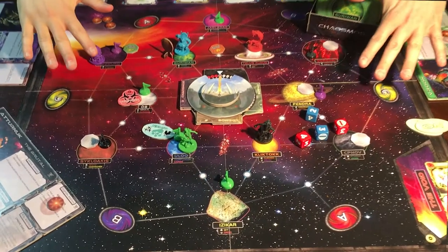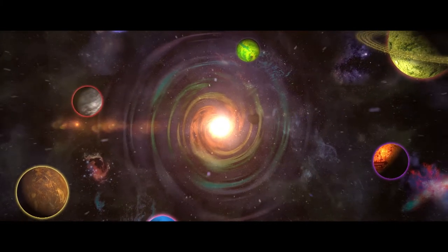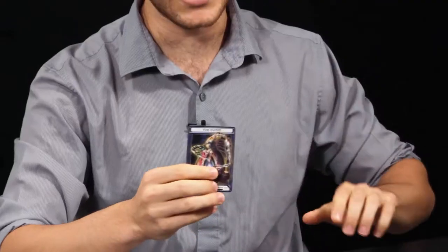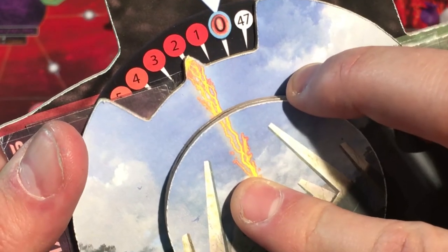You are now entering Chaosmos. Prophecies foretell the death of the universe. Life as we know it is about to end. The only hope left is the ovoid — the seed of a new universe the size of an egg. It is said that whoever possesses the ovoid when the old universe dies and the chaos clock ticks down to zero will have the power to create the new universe in their image.